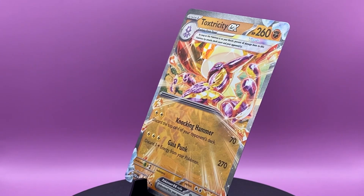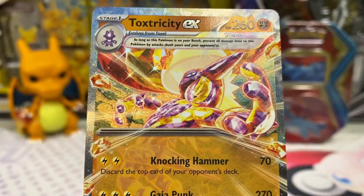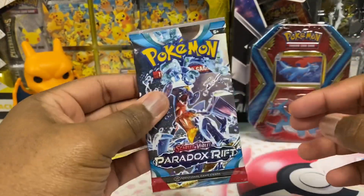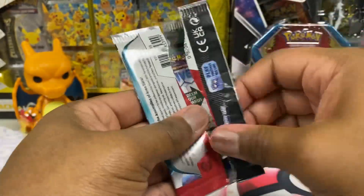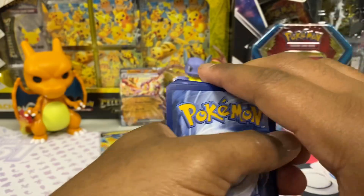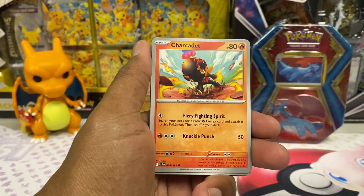We got Crobat out here, and oh — we get the Toxtricity EX with that Fighting ability! A little texture in there, look at that — all up in that background. I should have known though — that store started selling a lot of stuff cheap. They stopped selling Dragon Ball Super packs, they stopped selling One Piece packs, and I was like 'what's going on?' And then it was over. It's tough.